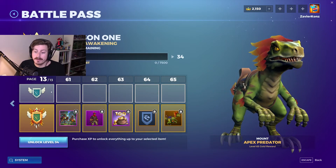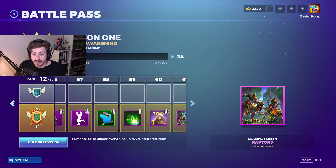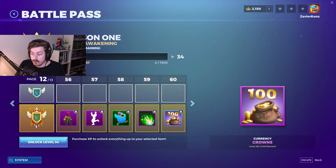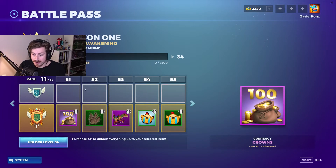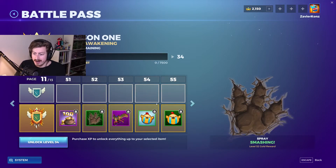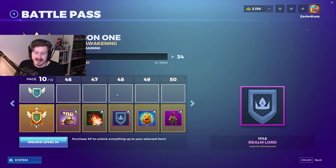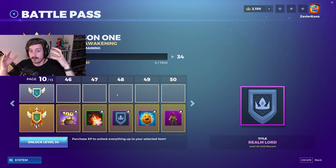I skipped a few things — you also get loading screens, sprays, crowns back about 100 crowns a few times, avatars, and titles. There's a bunch of stuff I didn't show, but I wanted to highlight the main items: the skydiving trails, the skins, and the mounts. I like the fact that you can upgrade your skins.